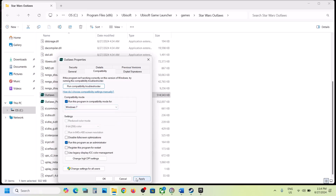If still not working, then select Windows 7 this time. Hit Apply, click OK, and launch the game from here. If still not working, put a check on Disable Full Screen Optimization.